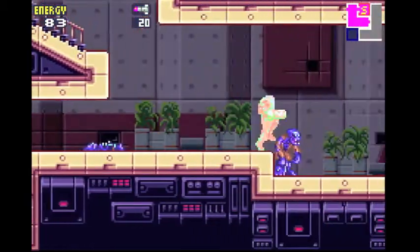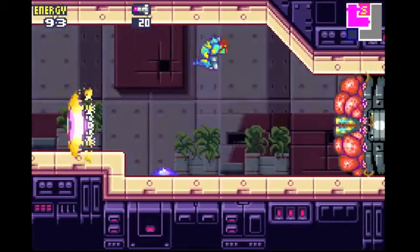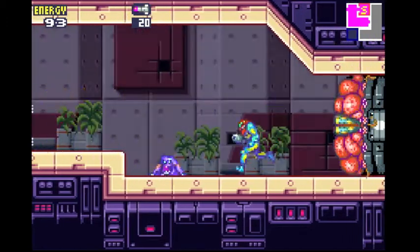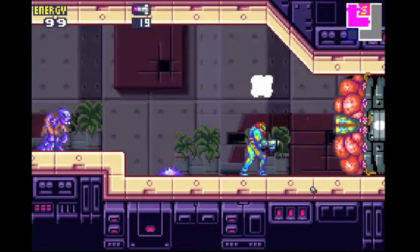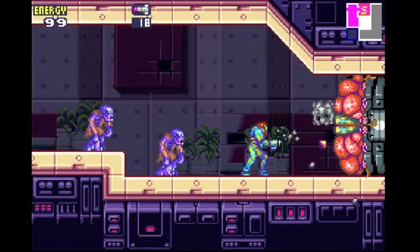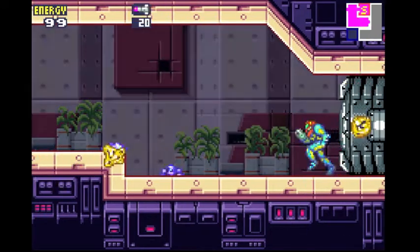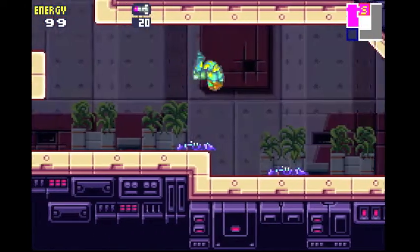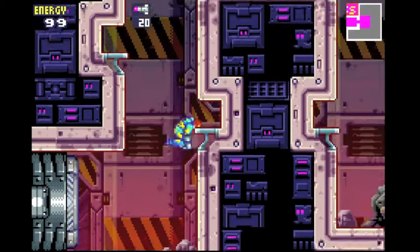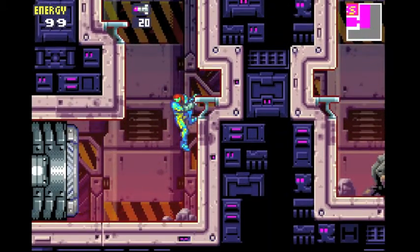Right here you see we have an eyeball enemy. When it has no pupils like that, you can't do anything about it — you just have to dodge when it shoots. But when it does have pupils, shoot it with a missile. It takes three shots. When you kill it, there's a red thing, and if you'd been able to see it, you'd know that it heals all my health and all my missiles at this point in the game. Simple platforming here — if you're on one of these ledges, hold the direction you want to go and jump.